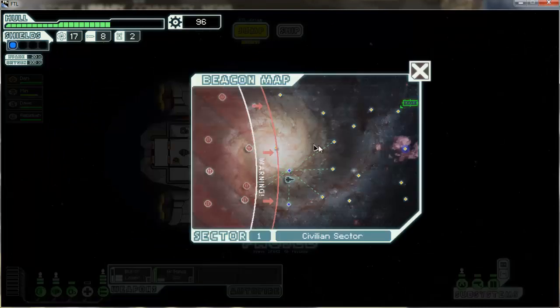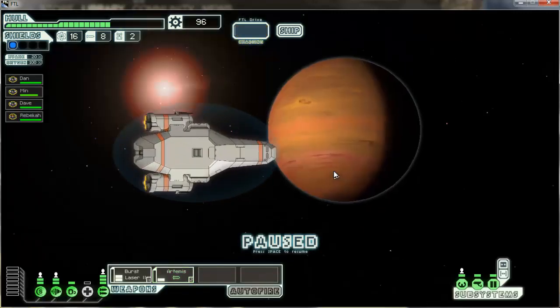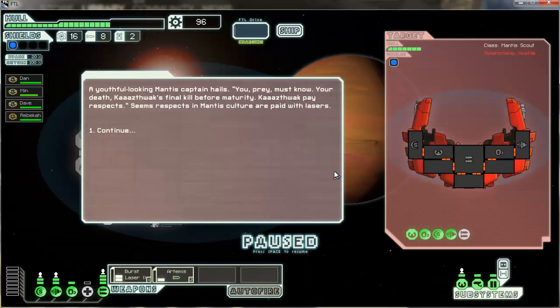I wonder if I could have teleported aboard and coerced them out of some of that scrap. The exit to the mission is up there, but the rebel fleet is still approaching from far away so I'm not going to tempt fate. Let's go here — you want to maximize your time in a sector because you'll get the most scrap.